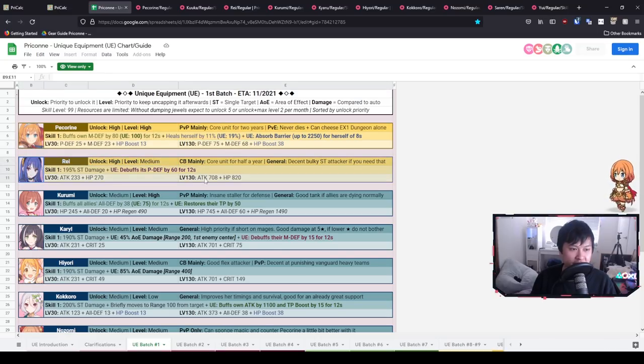Next we've got Ray, which is a really interesting one. Her skill one gets a P defense debuff by 60, and as I said this keeps scaling — so it's really important to keep her up to date in terms of levels. Physical defense down is the most important thing in CB, so this is a very high unlock priority. Looking at the stats: attack plus 233 and HP plus 270. The HP is quite meh for CB — if she was getting crit rate like Kiaru's 75 crit rate, that would be amazing. That's why leveling this UE is a medium, or even low, priority.